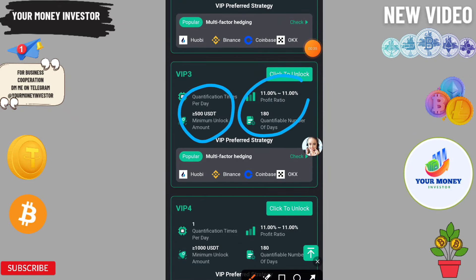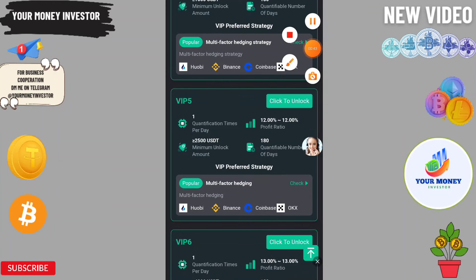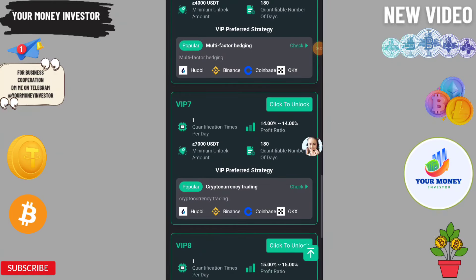If you deposit 1500 you will get 483, 2800 will get 933, 5800 will get 2000, 12800 will get 4700, 22800 will get 9120. You also get 10% on level 1, 5% on level 2, and 2% on level 3.